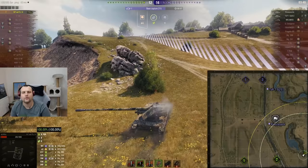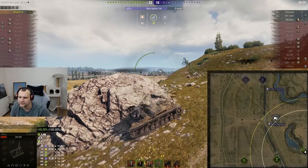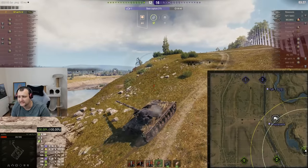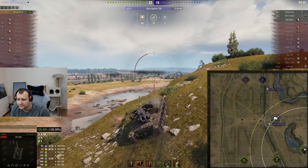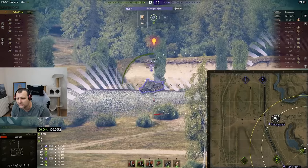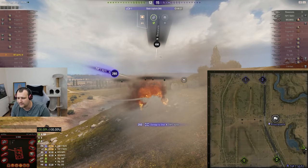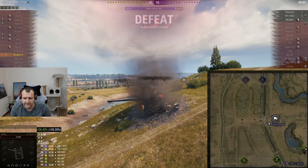I'm fully aimed and got a bounce — really game, really? Yes, I could have loaded high explosives but I thought I'd be able to penetrate the Rhino either way. Unfortunately that was not the case — heartbreaking situation. The moment we needed the gun to hit, the gun said no. It happens, you can't win them all. Now I'm trying to get a blind shot, and I'm not loading HE because I don't know how much HP the TVP has.